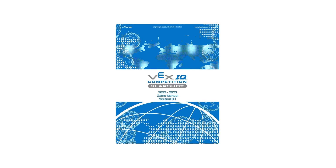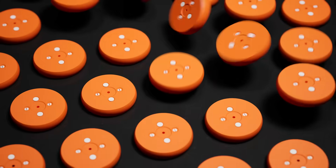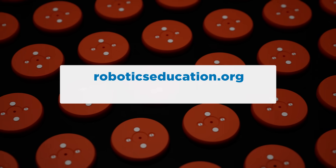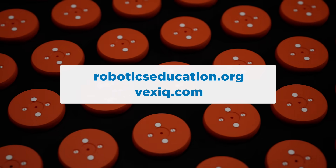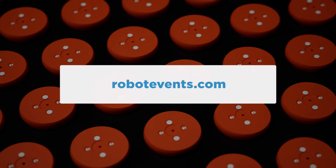Check out the game manual or talk to your REC Foundation Manager for all the details. For official game rules and robot requirements for VEX IQ Challenge Slapshot, please see the VEX IQ Challenge game manual found at RoboticsEducation.org and VEXiq.com. To register a team, find events near you, or ask a question on the official Q&A, please visit RobotEvents.com. Good luck and have a great season!